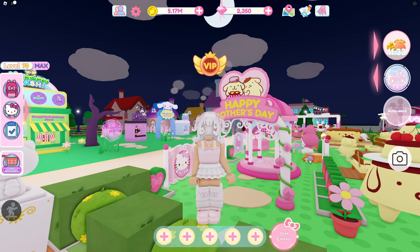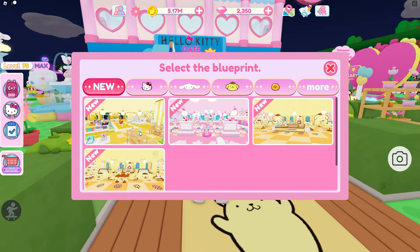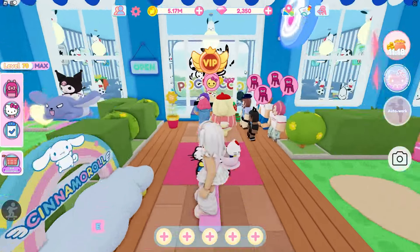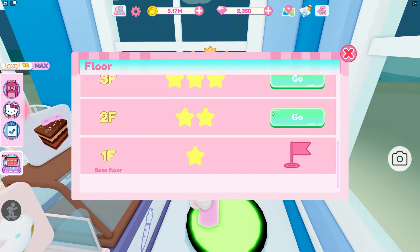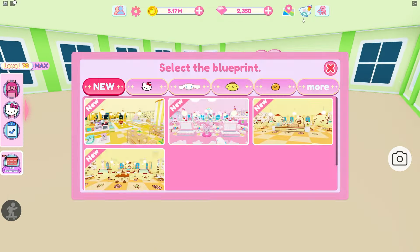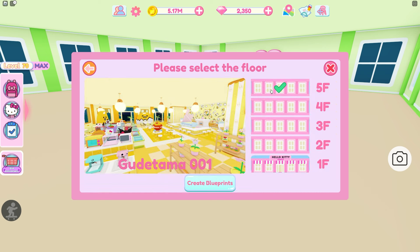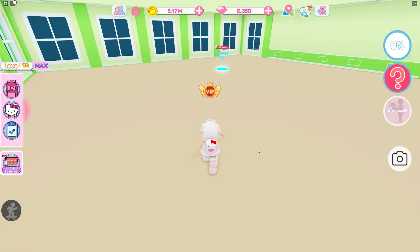Today let's go ahead and do the new blueprints. The new blueprint is the Gudetama blueprint. It's meant for the first floor but I think I'm gonna do it on my fifth floor — I don't want to get rid of my first floor quite yet. So let's go ahead, put it on the fifth floor, create blueprints, and let's do it.